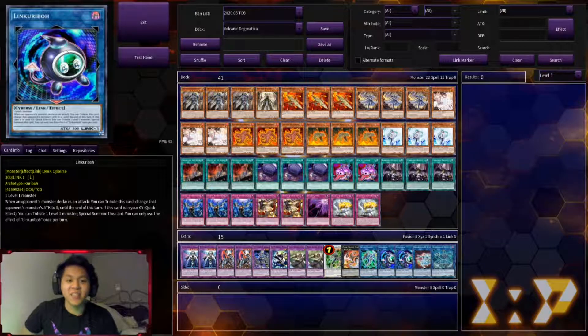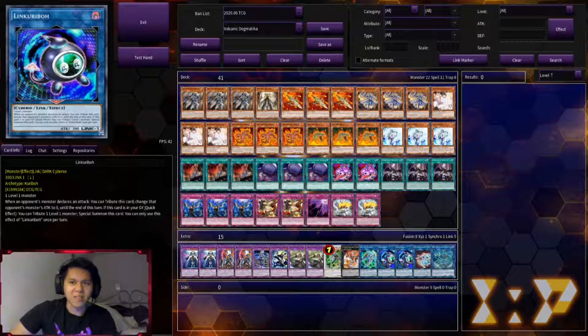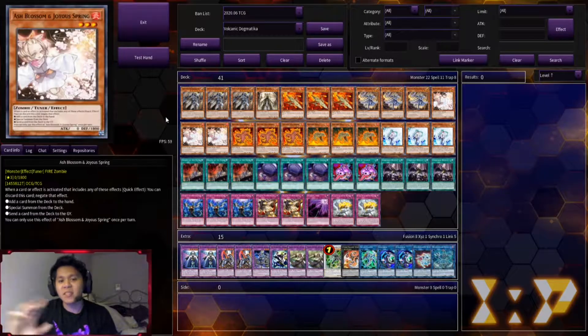Hey guys, it's TK Slider here and today I have a deck profile. It is not in person unfortunately because this deck probably costs over 500 minimum. The deck profile, as you can see by the title, is Volcanic Dogmatica — or Dogmatica Volcanics, either way they're both valid.